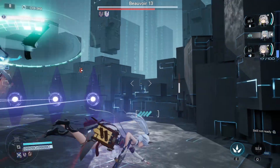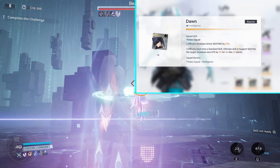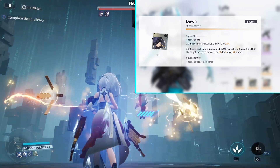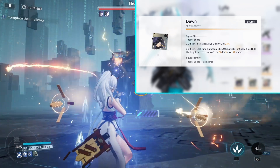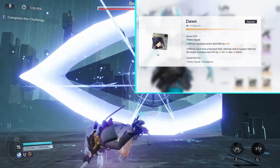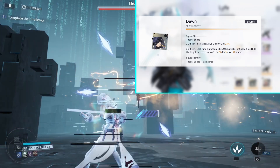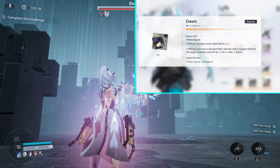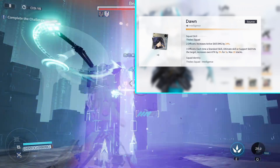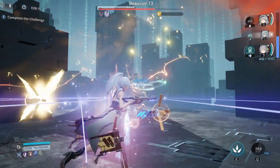The logistic set recommended for Life is the Thebe Squad, or Dawn set. It's a really good set for damage because it increases her active skill damage by 24%, and every time a standard, ultimate, or support skill hits the target it increases her own attack by 2% for five seconds, stacking up to 20 times — that's 40% extra attack on top of 24% active skill damage.